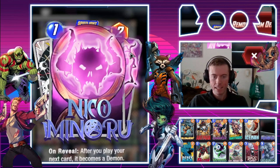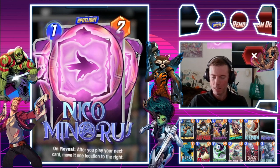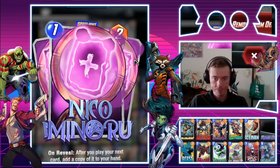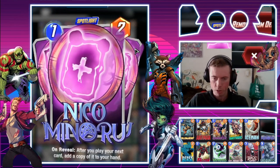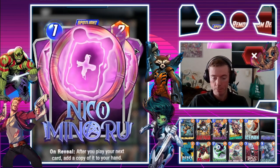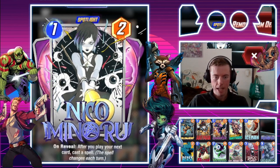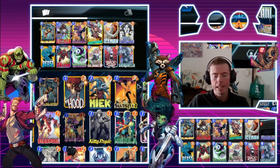Nico Minoru — I like this card because you can get a free Demon, destroy a card to draw more cards, move a card, give a card more power, change the location (that was fun — you'll find out why later in the video), make a copy of a card which is very, very fun and crucial if you want two Hit Monkeys, double Iceman, double Hawkeye, even a double Beast.